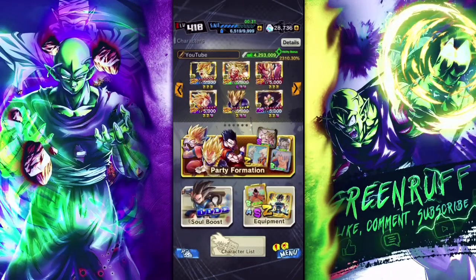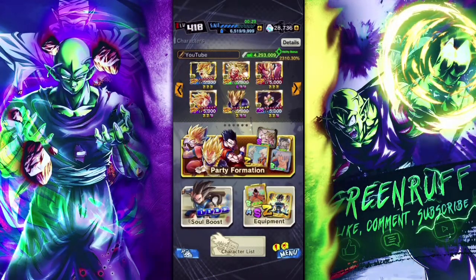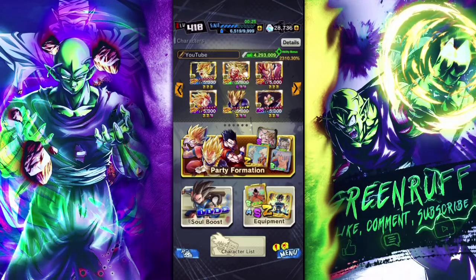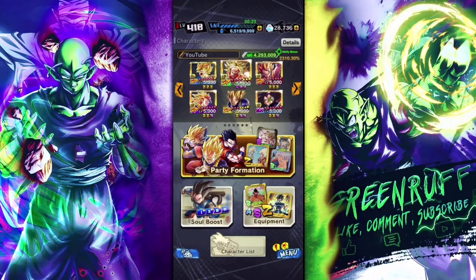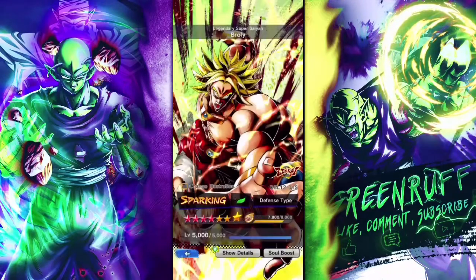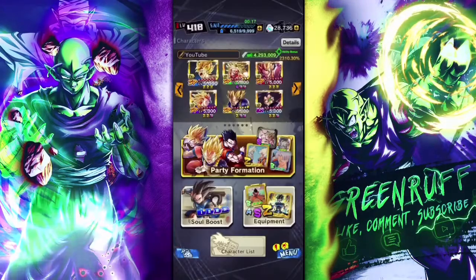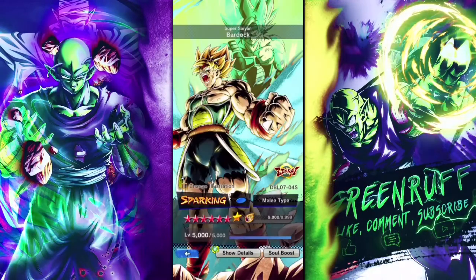It's your boy Gruff here, back with another video. Today I got a special video for you guys — we're gonna be showcasing Broly again, Zenkai 7 Broly, green Broly. We're gonna show him on his best team, which I believe is definitely the Super Saiyan team.